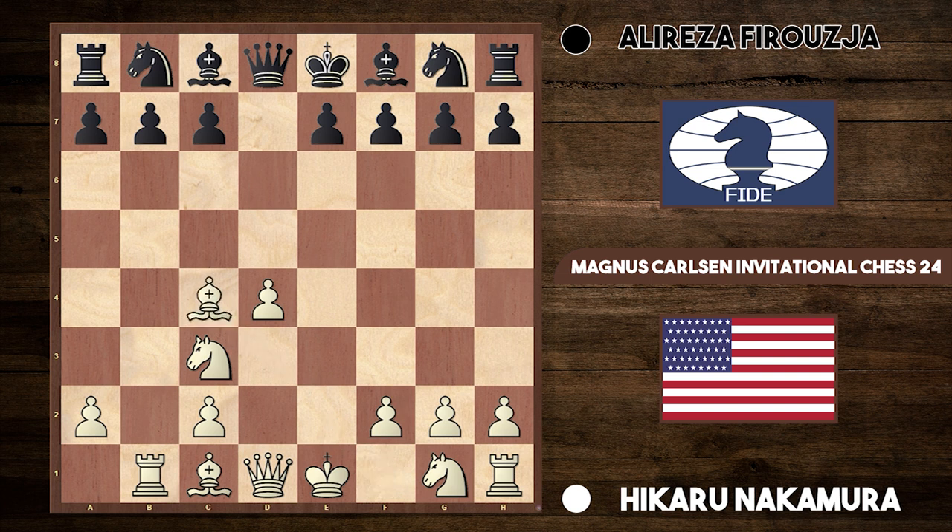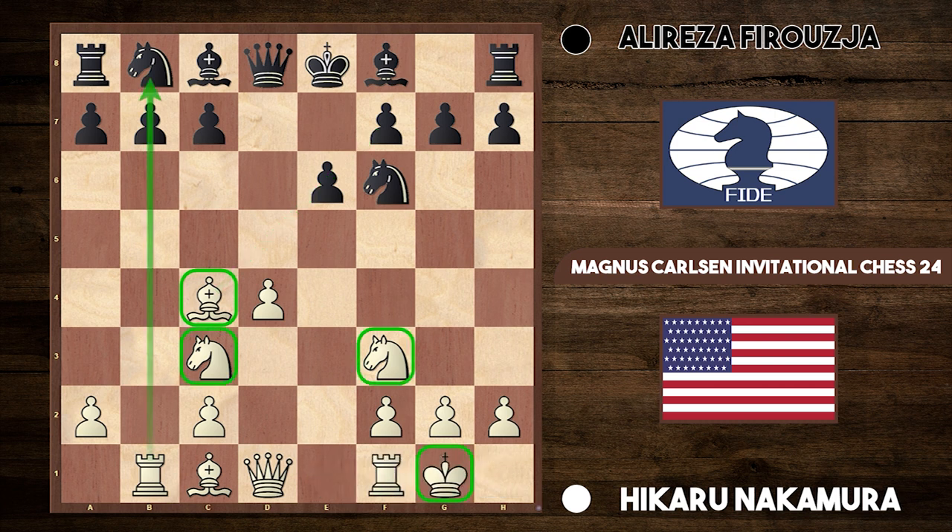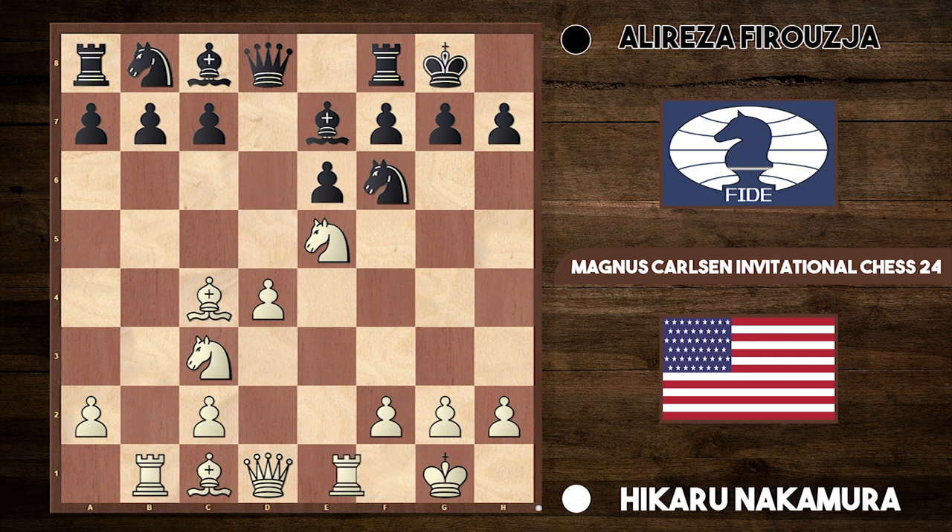Nakamura continued with bishop c4, developing a piece. Firuja develops his knight, there's knight to f3, and e6. So black's been very solid, trying to blunt this c4 bishop against the f7 pawn. But Nakamura now castles. The bishop is nicely developed on c4, the knight is on c3, knight on f3, and white's also castled and has an open file for the rook. In the same amount of time, let's give black another move — bishop b7 — they've actually only developed two pieces. White is now ready for the attack straight away, so Nakamura centralises his knight to e5. Black castles, and Nakamura gets his rook onto a half-open file — rook to e1.